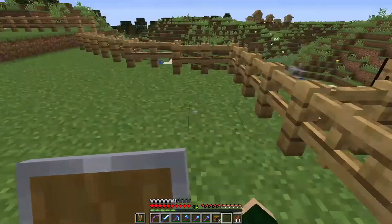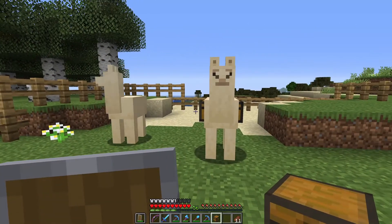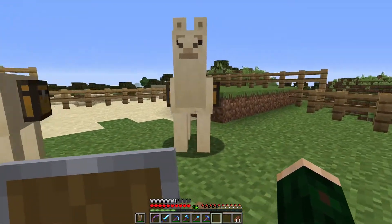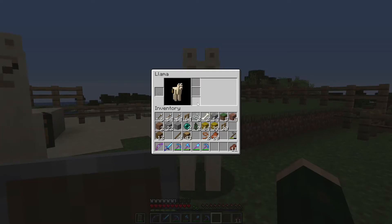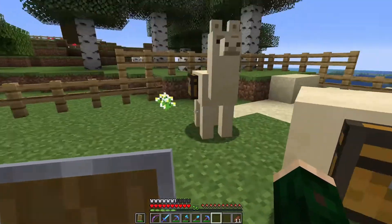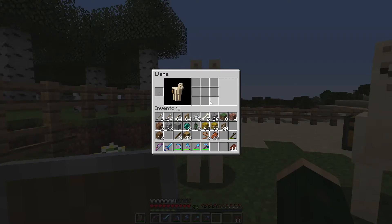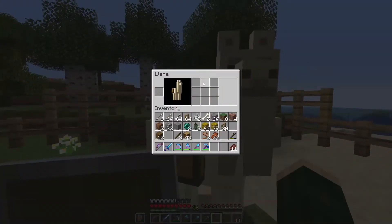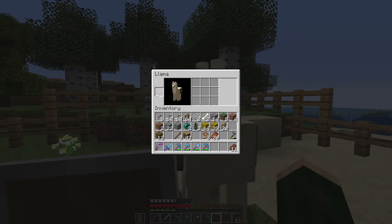To put a chest on a llama, you walk up to it with a chest and right-click on it. Then to access their inventory, you crouch and right-click. This one is pretty weak — he's only got three inventory slots. How about the other? The other has nine — so that's pretty good. The one with lower health has three inventory slots; the one with the higher health has nine. There's also a slot on here that you can put carpet, and probably I will make some carpet and bring it out here to put a little decoration on the one with the nine inventory slots so that I can tell them apart.